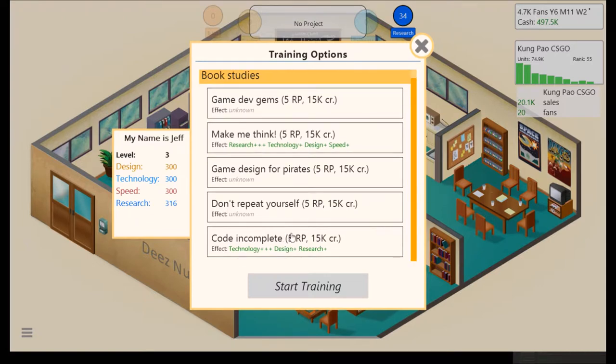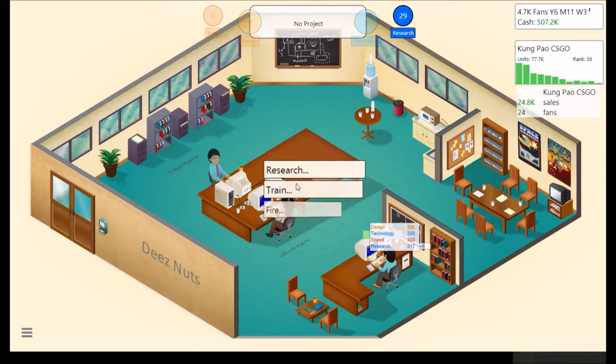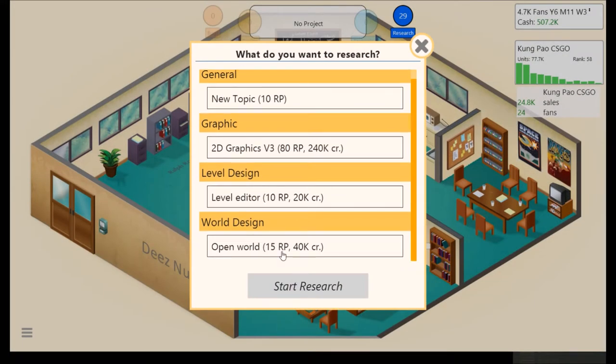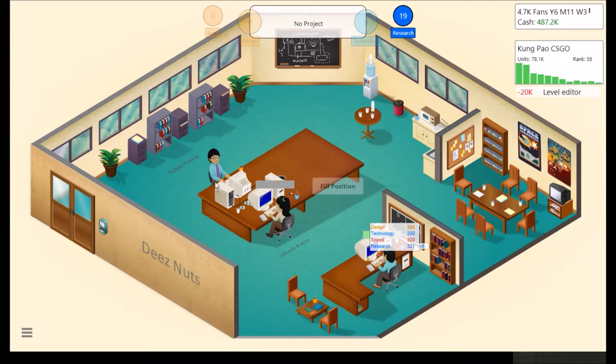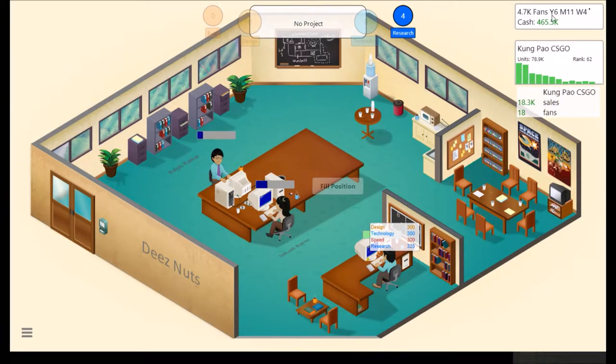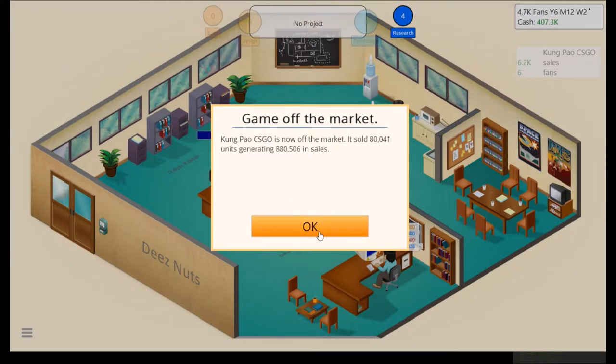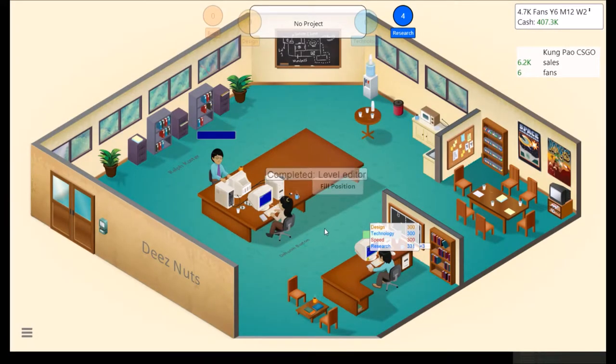I kind of have trouble keeping track of stuff in games anyway. Certainly doesn't help when I'm recording and constantly thinking about different things. He's back — he can research. Open world. I think we'll try and release a more successful game and then get a proper designer. Sold 80,000 units, generating $880,000 in sales.